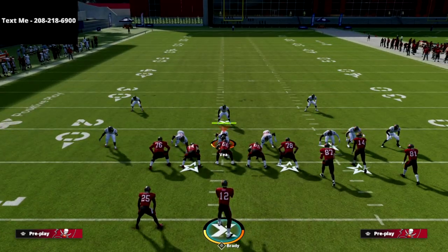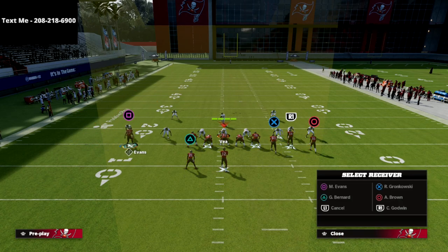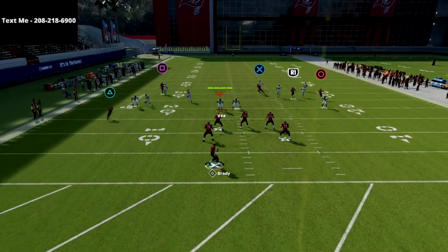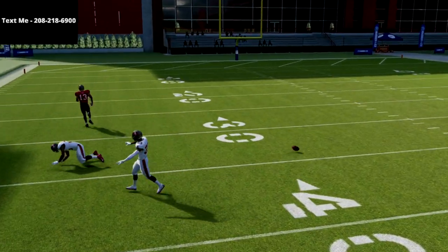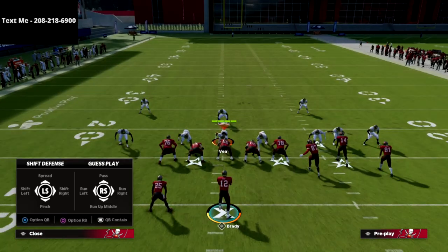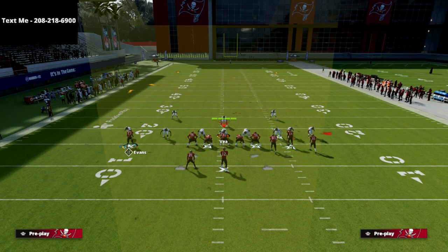The setup is really simple: we're going to motion the square receiver to the inside, put the running back on a wheel route, and streak the R1 slot receiver. This is an all-out vertical approach to passing. Against Cover 3, that square receiver is going to get over the top. Practice mode can be a little finicky because they're not doing zone drops, so you can get some weird results.